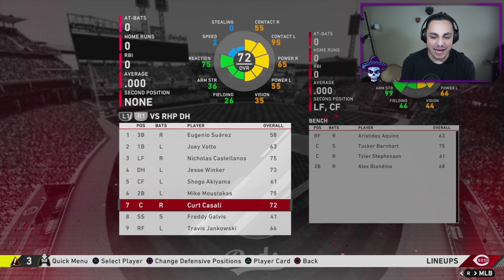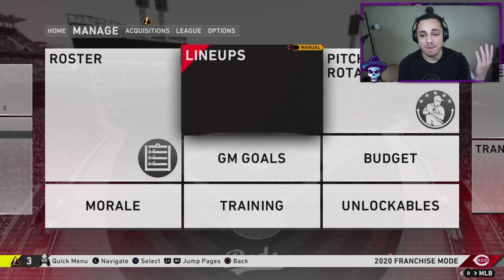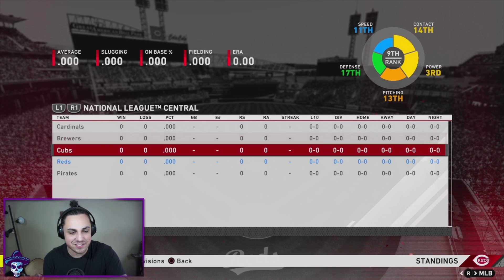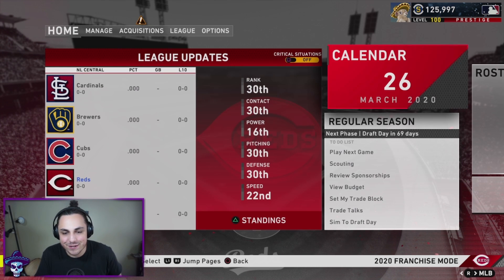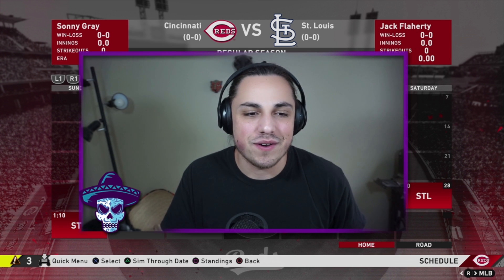There are a couple players with some pretty good stats — Jankowski's got power through the roof, it's just the contact and vision that are low, like a Joey Gallo situation. We are currently ranked 30th so we're pretty bad. I'm going to guess 24 wins — I'm being generous. Let's simulate the season and we'll compare ourselves to the rest of the league.